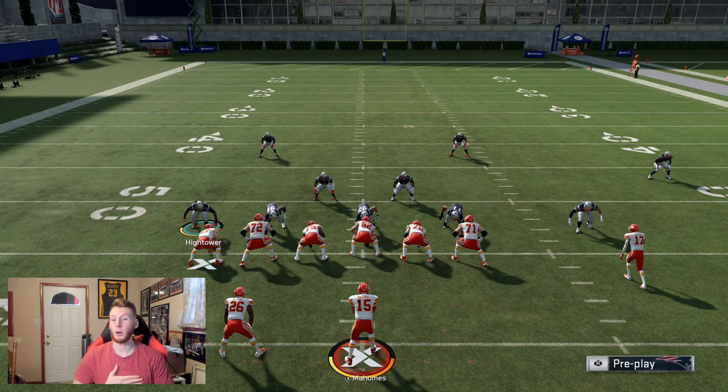I recommend holding RB whenever you can, but note that if you're scrambling with your quarterback, RB will not work. You will still fumble with RB just as much as without it when scrambling with a quarterback. So if you're scrambling with your quarterback, make sure you give yourself up instead of holding RB. Now let's move on to the next tip.